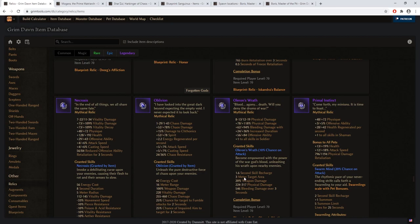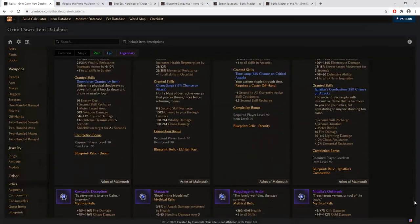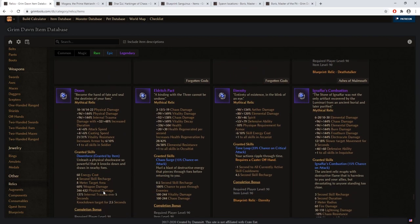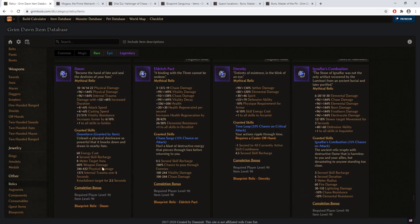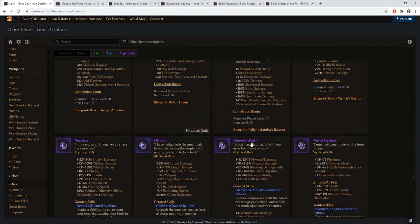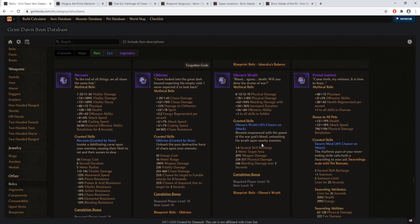The Doom relic, unlike Oloron's Wrath, does not give you a proc — instead it gives you an additional skill button that you need to press manually. You might experiment with it, but I personally stick with Oloron's Wrath all the way through, as I think it's a mostly superior version because of the proc it provides. And that is it for the quick rundown of early game and late game items as well as relics — both for force wave and for blade arc, one-handed and two-handed versions.